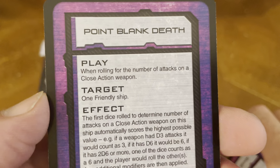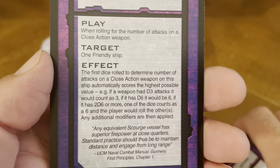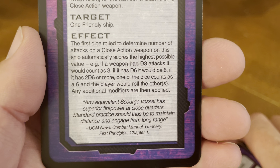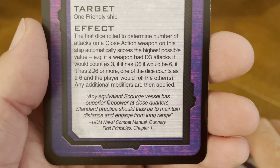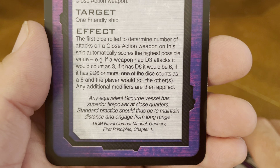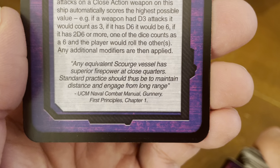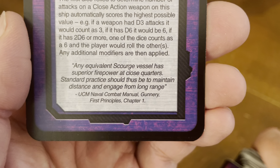Let's take a look at Point Blank Death. Play when rolling for the number of attacks on a close action weapon. Target: one friendly ship. Effect: the first dice rolled to determine number of attacks on a close action weapon on the ship automatically scores the highest possible value. E.g., if a weapon had D3 attacks, it would count as three; if it has D6, it would be six; if it has two D6 or more, one of the dice counts as a six and the player would roll the others. Any additional modifiers are then applied. Quote: 'Any equivalent Scourge vessel has superior firepower at close quarters. Standard practice should thus be to maintain distance and engage from long range.'